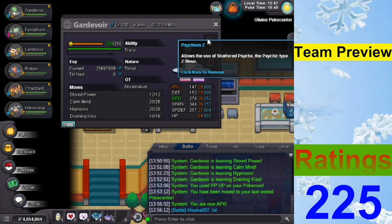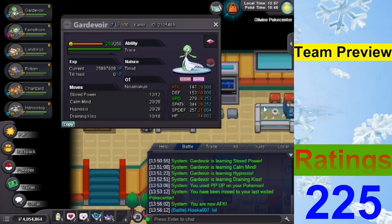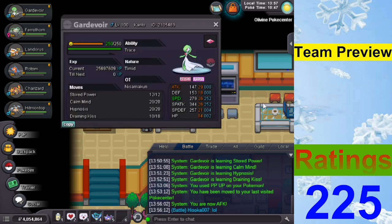We have Psychium Z, but not for Stored Power — it's for Hypnosis. Z-Hypnosis still has a 60% chance to put the opponent to sleep, and the additional effect gives plus one Speed. So if you trap Magnezone, they can't switch out, and if you already have a Leech Seed up, you switch into Gardevoir, Calm Mind up to plus six, Z-Hypnosis for the Speed boost, and hopefully sweep the entire team.